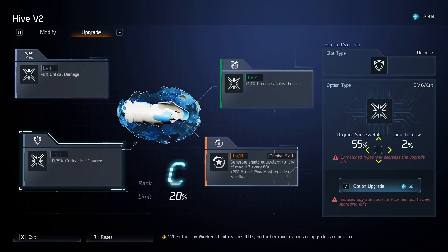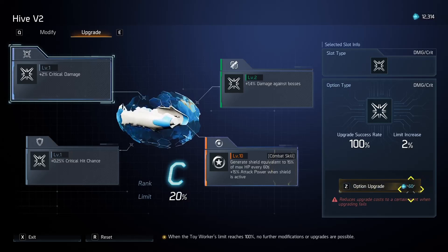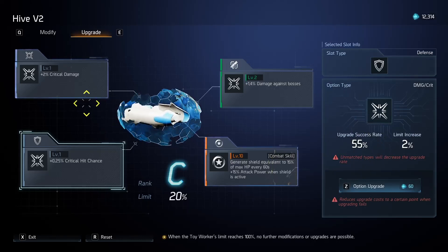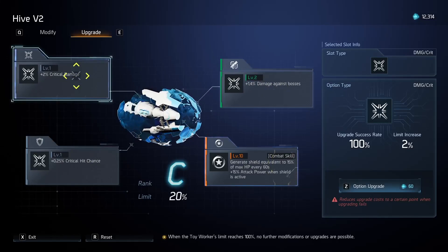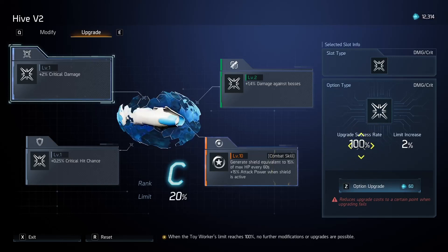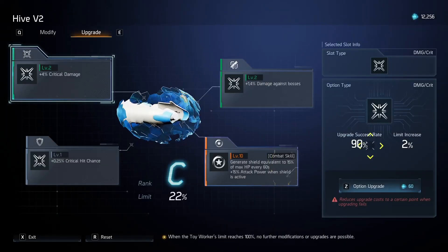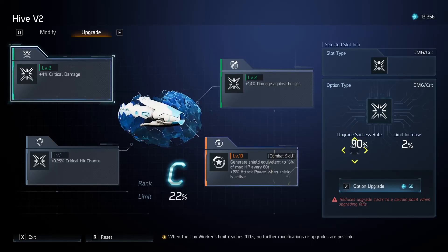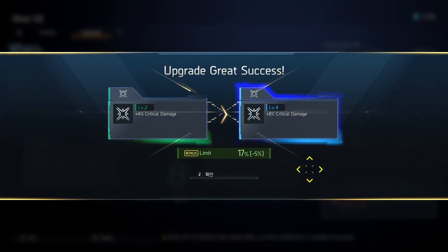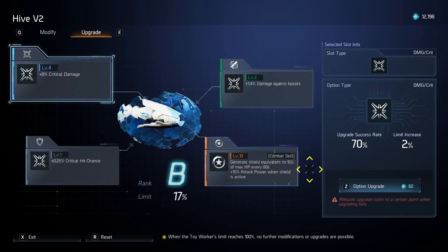Now we've got what we want, so let's go over to the upgrade section. On the one that's matching, the upgrade success rate is 100% at level 1, costing 2 energy and 60 crons per upgrade. But on the one that's not matching, it's half the success rate. So on any damage slot, you'd prefer it to be matching and the stat you want — if not, prioritize getting at least one matching and then power upgrade that. The success rate goes down every time you upgrade. Sometimes you'll spend 60 crons and it levels twice — like this! That reduces the limit cost too, and this is how I got so many level 10s on my other worker.